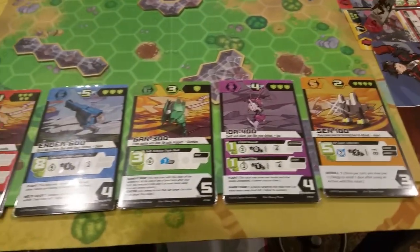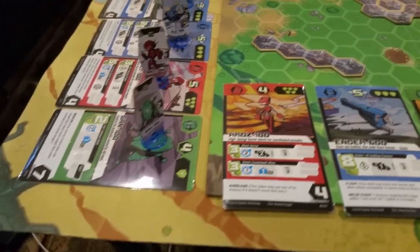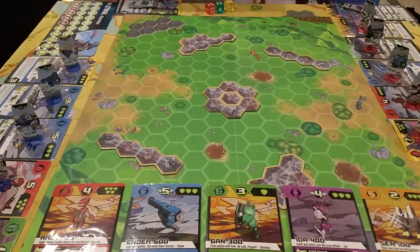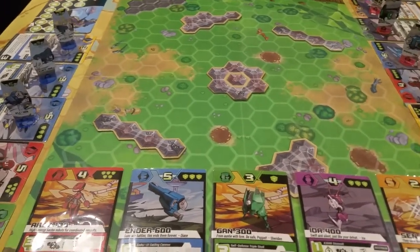You always have five robots — no more, no less. Each robot has a card that tells you everything about what it does, and a piece that you move around the board. The game is a hex-based combat game. You start in one corner, your opponent starts in the other corner, and it's pretty cool.